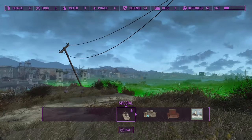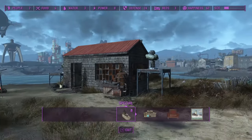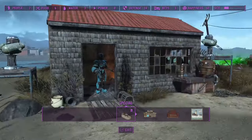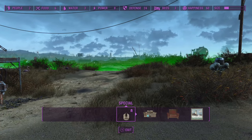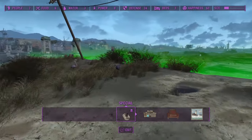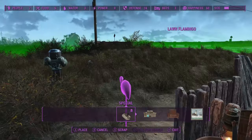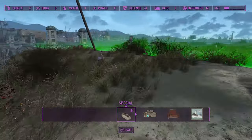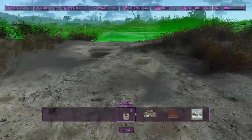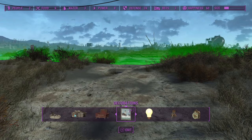I want to build up some defenses to start with. I've already got some turret stations I built when I first unlocked the settlement to help defend the place. I'm going to move these flamingos — I really like them, they're fun, they're going to stay — just getting them out of my way, because this area right here looks like it's the path into the settlement. So I'm going to start by building a guard structure.